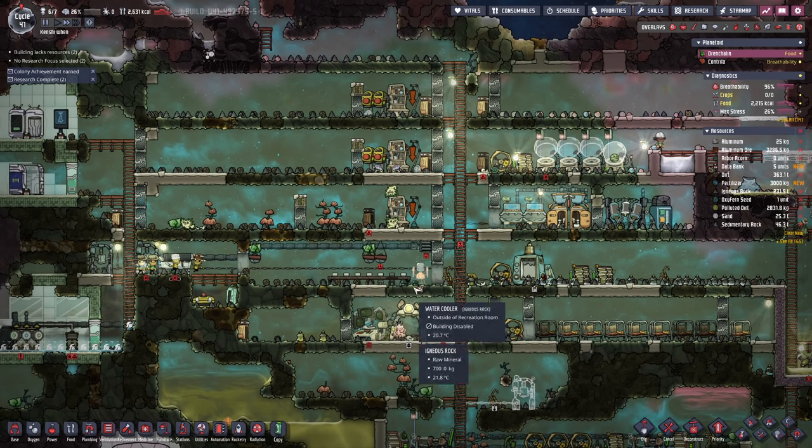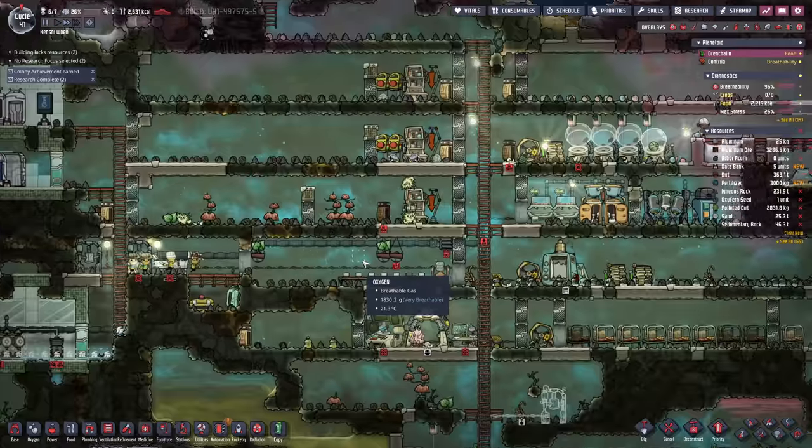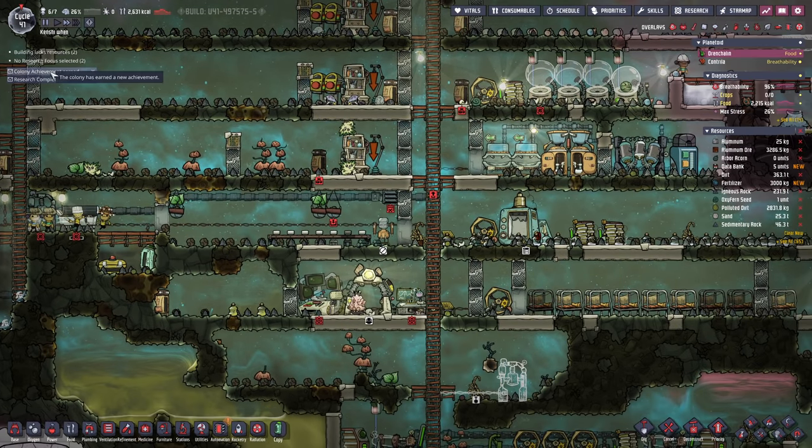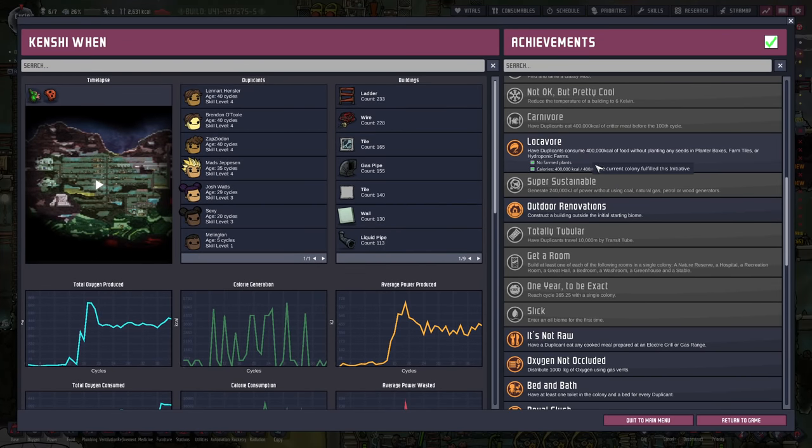We're back with some Oxygen Not Included on this achievement run. At the moment we've just knocked out one more colony achievement — the Luckier achievement. We only needed a few more thousand calories last episode, and we knocked them out in no time at all.